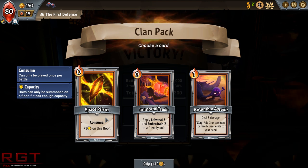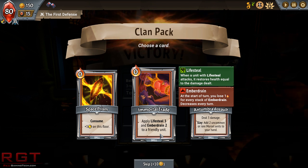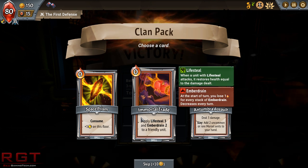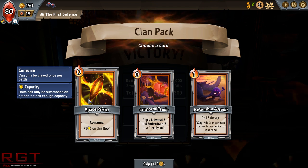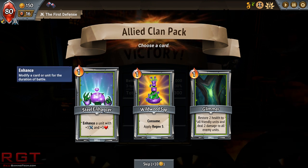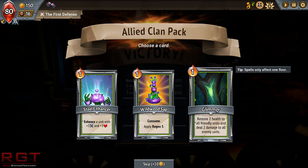Plus 1 capacity on the floor could be really good. Ember drain literally takes away energy — that seems very risky. I'm kind of torn, but we're having pretty bad capacity problems so I'll go with the capacity. Here's our ally plan — we can get regen 5, or restore 2 health to friendly units and deal 2 damage to enemy units. I really love Glimmer — it's such a great card for 1 energy, especially because you can buff it later. I always take Glimmer pretty much whenever it turns up, especially early game for clearing low-level mobs.